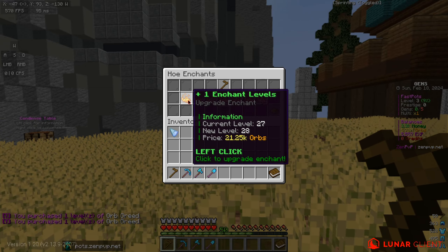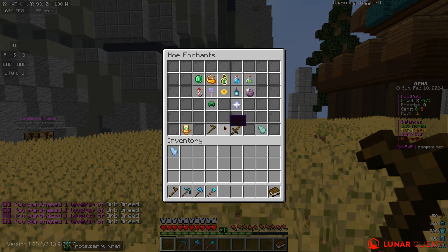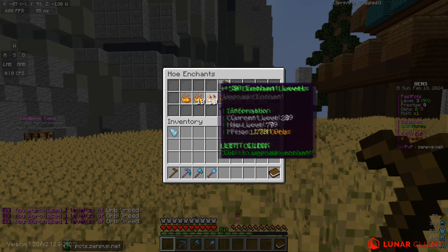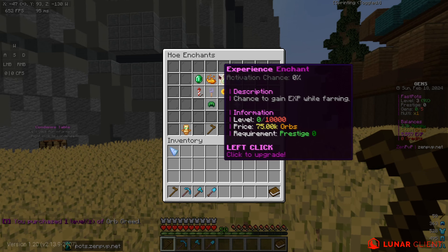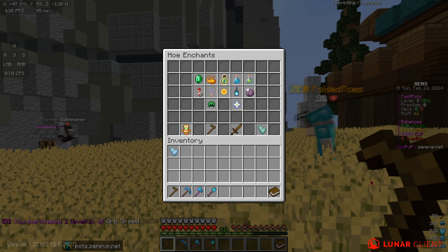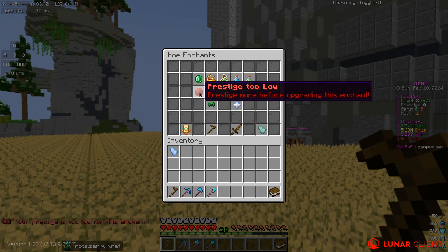What I want to actually do is upgrade our orb enchant right now. I'm going to upgrade it a few levels — let's do 30, let's go to 30. Yes we can go back on this. I want to do one more, let's go back again. So we're on 30 right now as you guys can see. Then we've got the experience enchant — I'm not sure what the experience does exactly, I need to go find out.